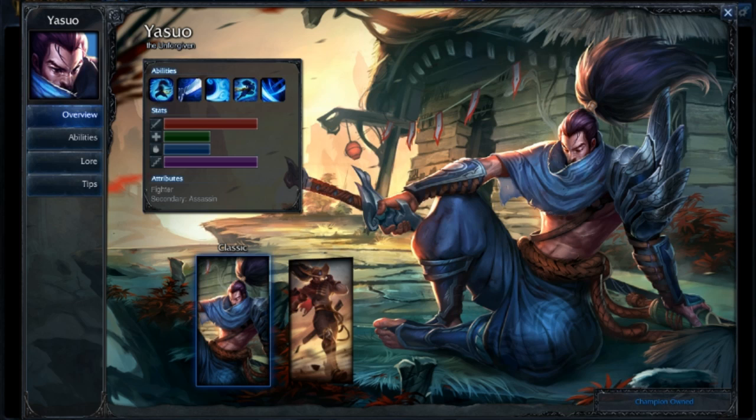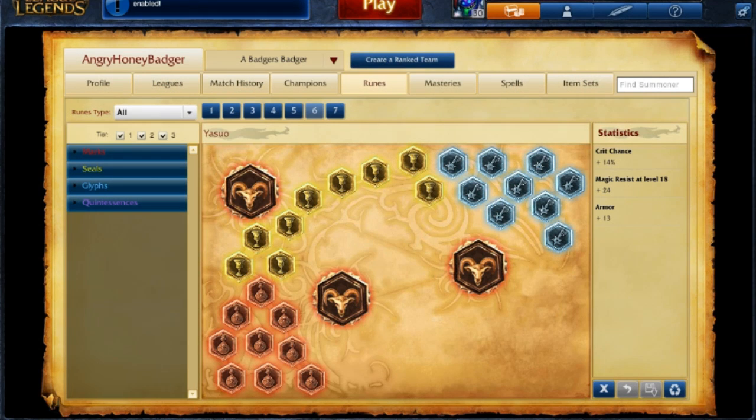First, we're going to cover his runes and masteries. For Yasuo's runes, I've been taking a slightly different path because of the way I've been building him. I've been taking 14% crit chance in the marks and quintessences. What that does, combined with his passive, gives you 28% crit chance at level 1. We're going to team that up with some items early to try to get an advantage overall.